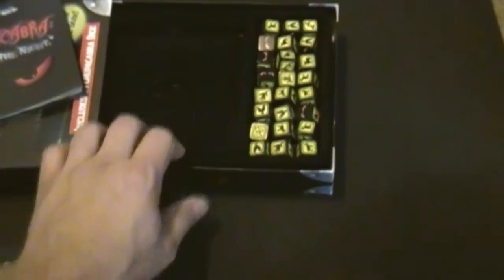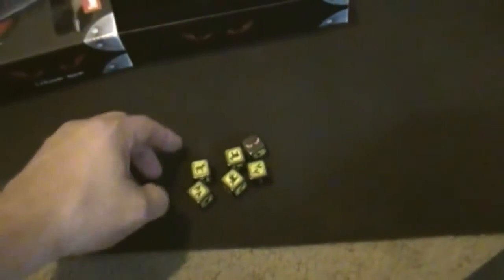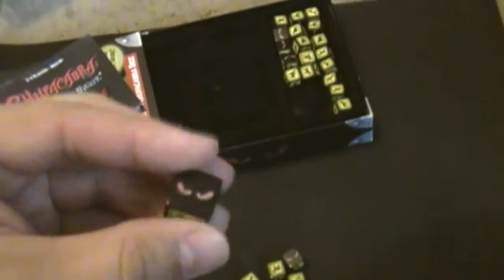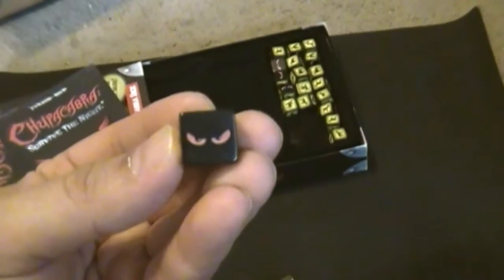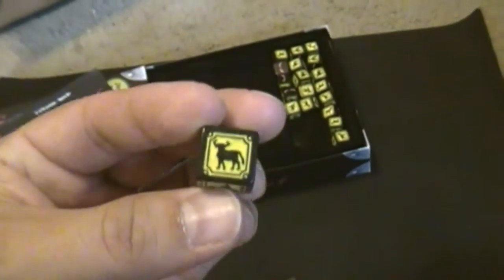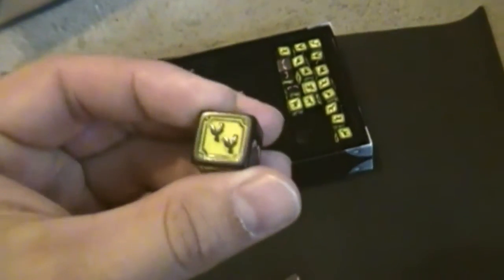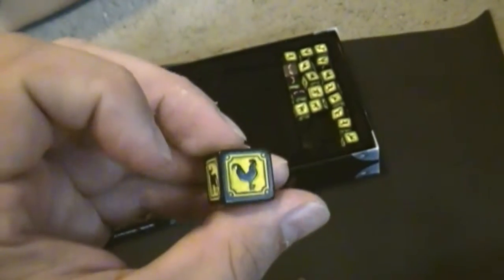A round is pretty simple. Each player gets six dice. And before I roll, I will show you the dice. All dice are the same. There's a pair of Chupacabra eyes, a goat, an ox, two chickens, and one chicken.